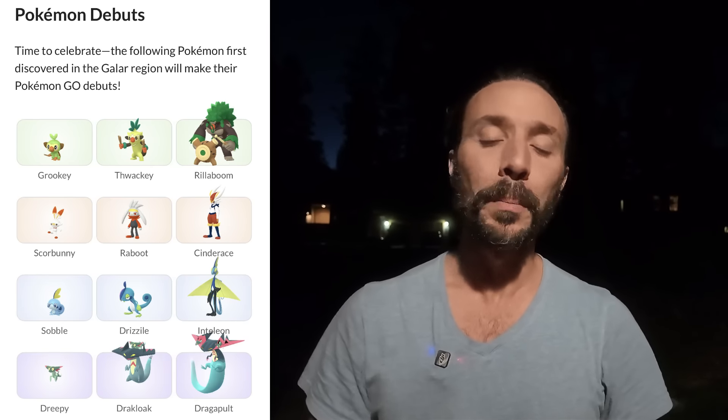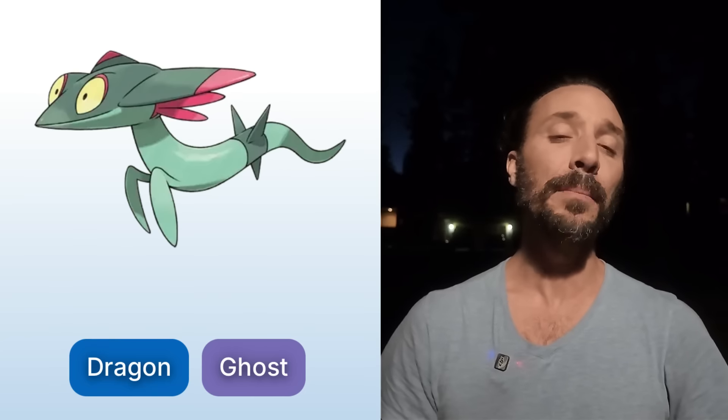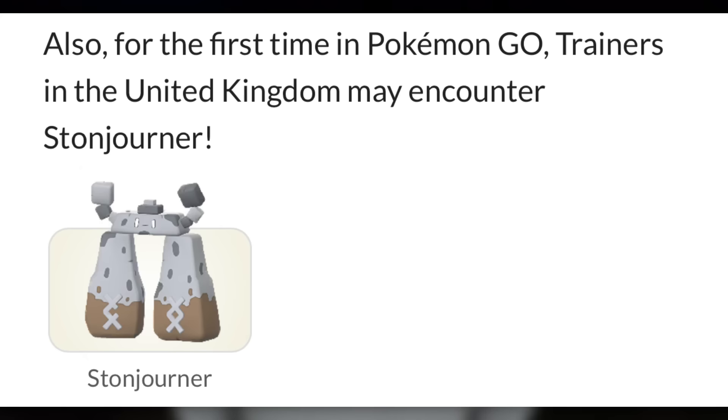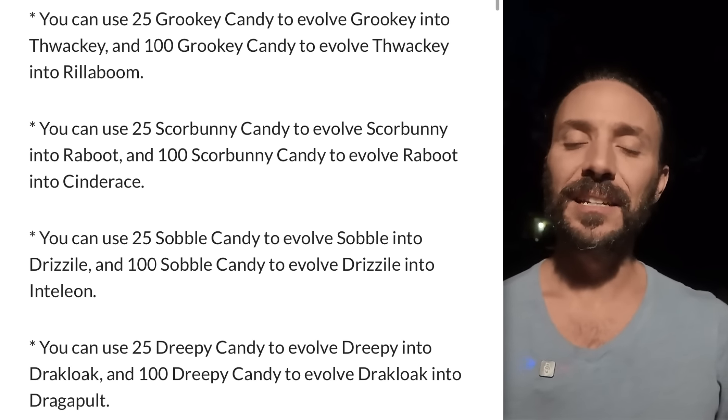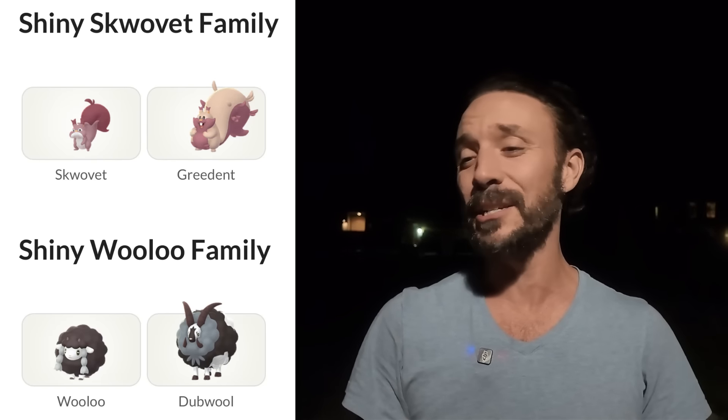We have the Grookey, Scorbunny, and Sobble making their debuts, as well as Dreepy. Dreepy evolves into Dragapult, which is going to be a Ghost and Dragon Pokemon. Don't forget about all the people in the United Kingdom getting the Stonejourner — a brand new regional Pokemon. For all the brand new Pokemon, it's going to be 25 candies for the first evolution and 100 candies for the second evolution. Please make sure to pinap and trade them, because in the new season you don't need any distance to get XL candy. And don't forget the brand new Shinies being introduced — Squovet as well as Wooloo.